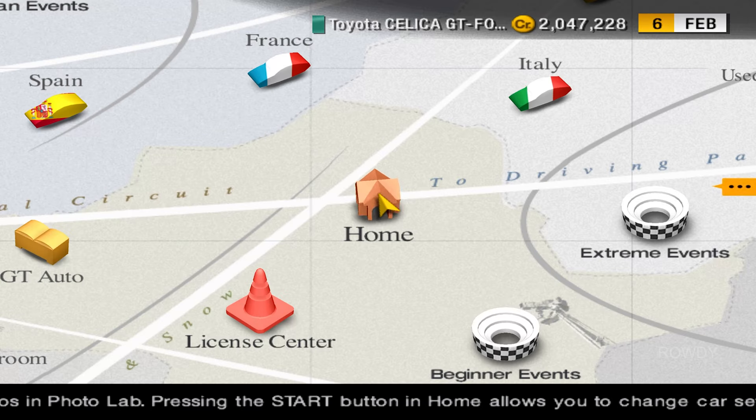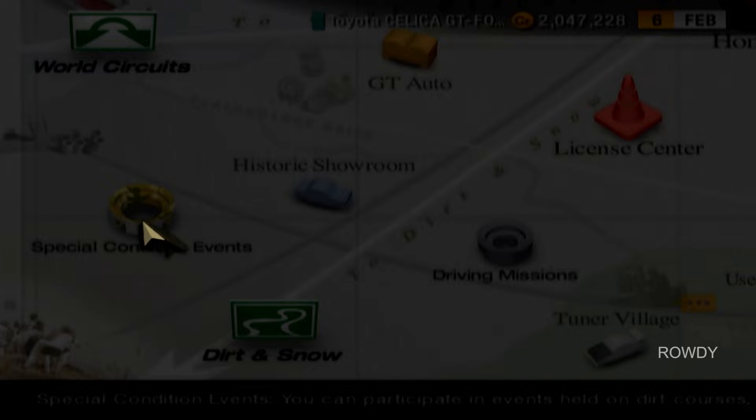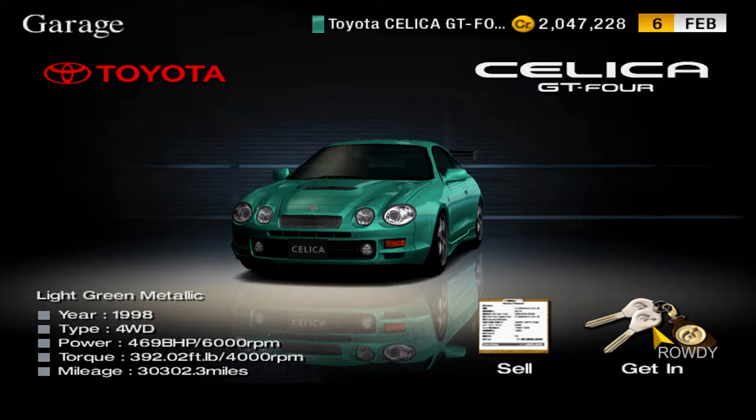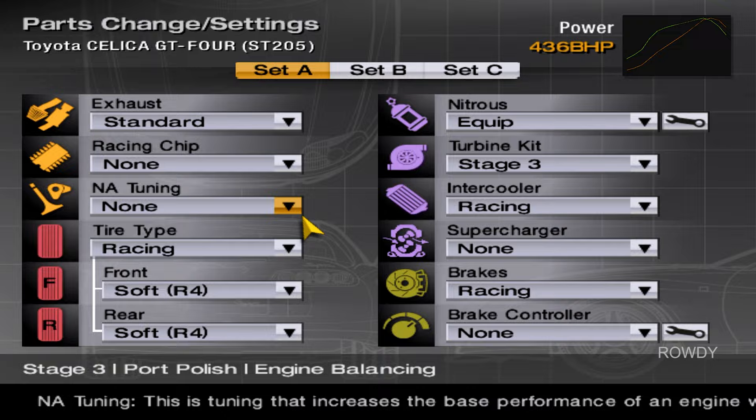Welcome back to Let's Play Grand Turismo 4 Part 93. We are going on to the Grand Canyon Normal event now. Kind of took me a minute to find a car to use for this, but I have the Celica GT4 that I bought a long time ago, and I fully upgraded it because I was bored. Without the upgrades, I'm going to take whatever I can off. I think I have full weight reduction and other stuff like that on it, which I can't undo.